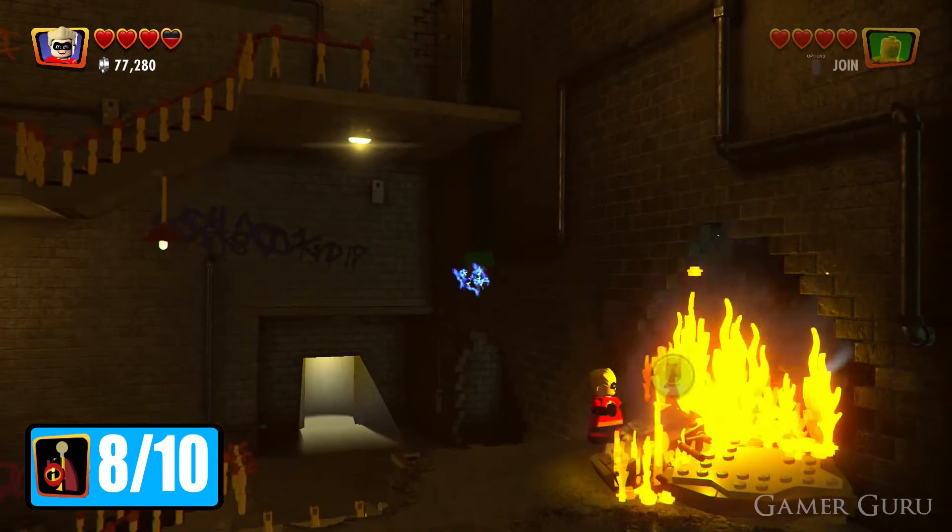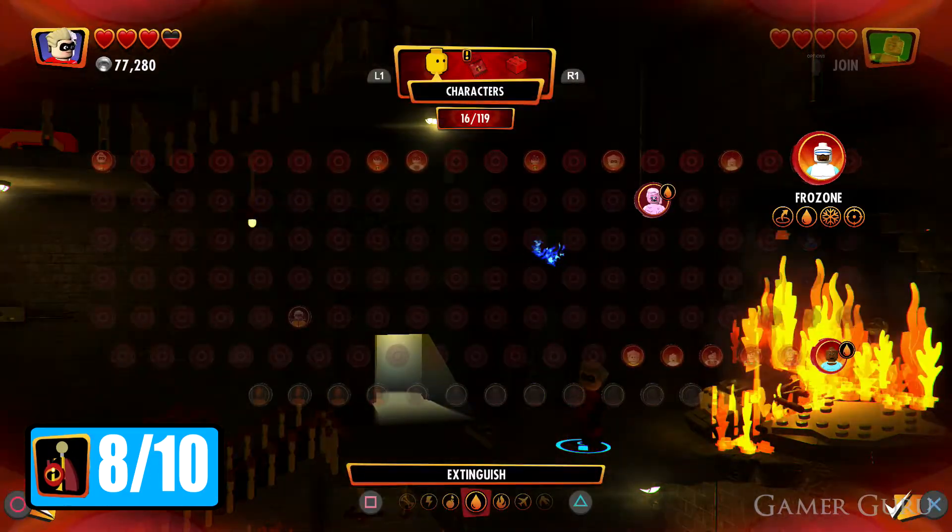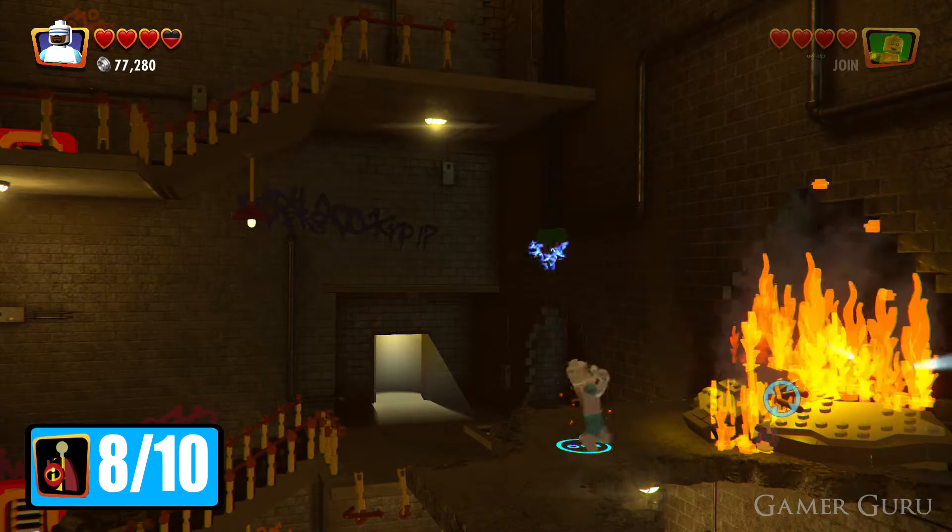Once we get up here where the previous minikit was, you can jump across this platform and there's going to be another ledge with some fire on it. Here we want to switch to someone with the ice ability to put out the flames, and behind there we're going to find the 8th minikit.